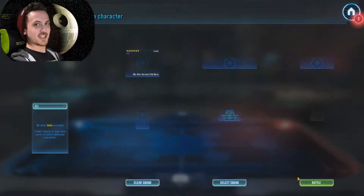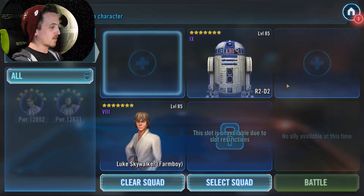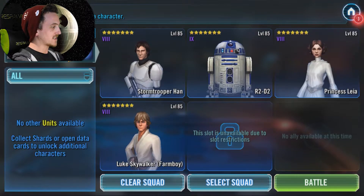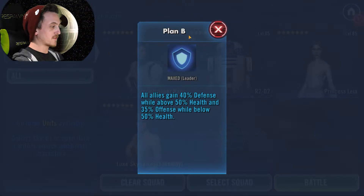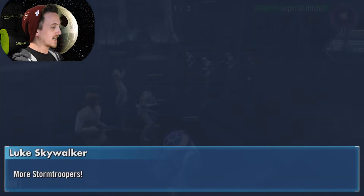All right, everybody, here we go — tier six, the final tier to get Commander Luke Skywalker. Let's do Stormtrooper Han lead instead of Leia, because all allies get 40% defense while above 50% health and plus 35% offense while below 50% health. I think that might be what we need for this.